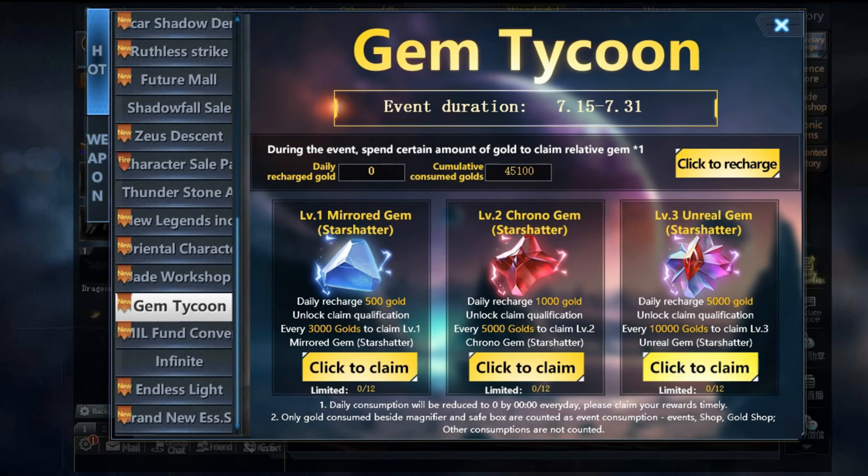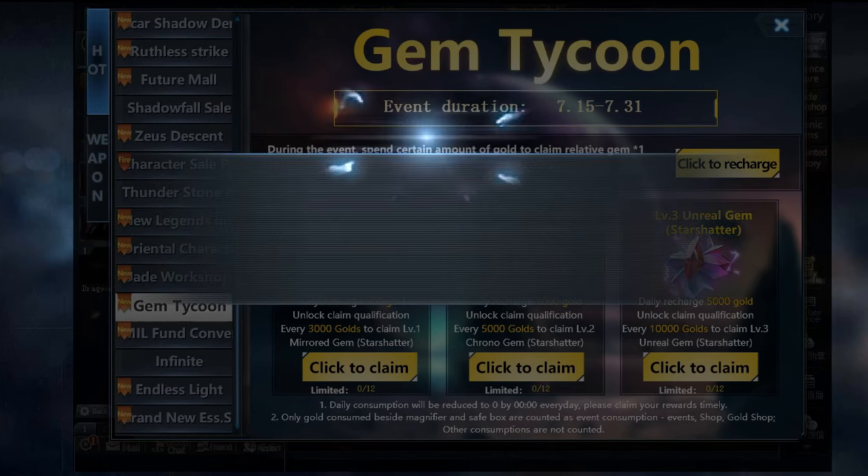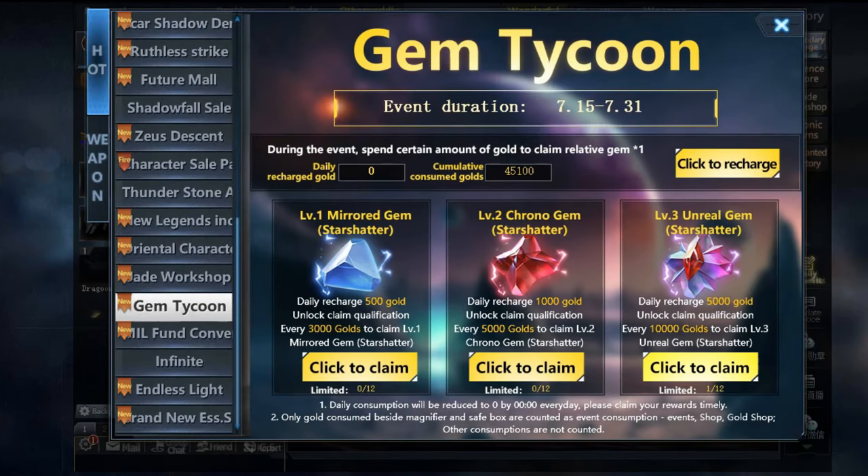Event Requirements for Daily Recharge: 500 Recharge — each 3,000 gold spent grants 1 Level 1 Mirrored Gem (Star Shatter). 1000 Recharge — each 5,000 gold spent grants 1x Level 2 Chrono Gem. 5000 Recharge — each 10,000 gold spent grants 1x Level 3 Unreal Gem. By recharging 5,000 for the event and spending 120k gold on anything, you can get 12 of each required gem. Combining gold spendings: Star Factory 15k gold, Legendary Opening 30k gold. Total: 45k gold. Total gold for full Star Shatter Finale upgrade: 120k gold with 12k recharge.